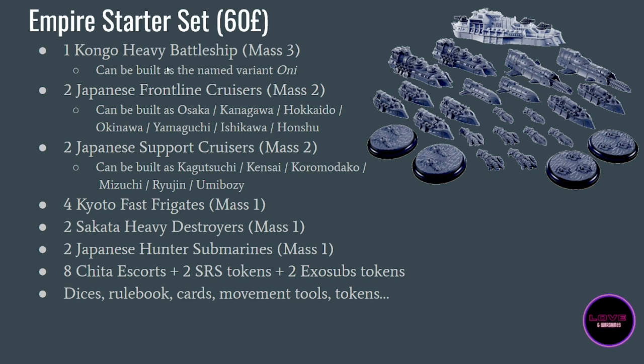You get quite a lot. First of all, you have the Congo Heavy Battleship, which is this resin ship right there — an absolute beast, as we'll discuss in a moment. It does now have a named variant. You also have two Japanese Frontline Cruisers, and as you can see there are seven variants, so we really need to explain them. This is why this video is needed — when you start to look at the instructions and see seven variants but only have two cruisers, it can be overwhelming.